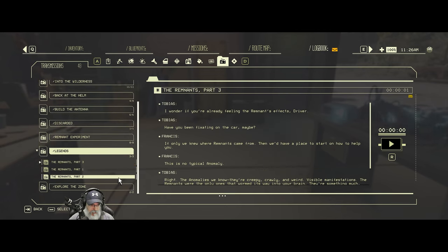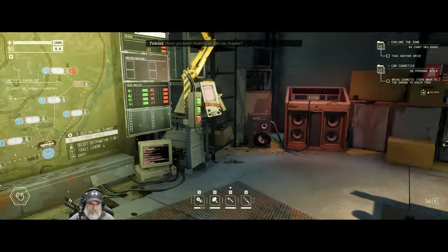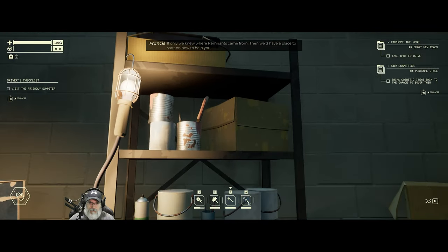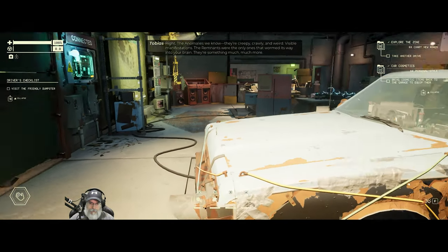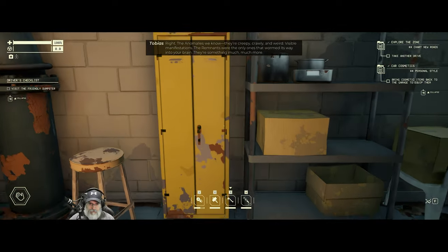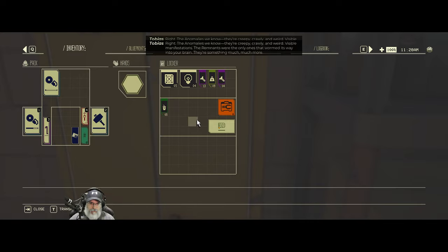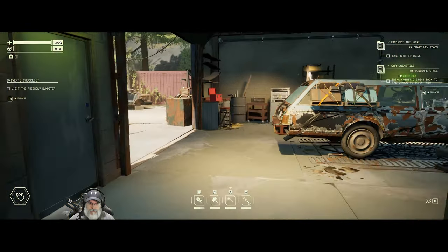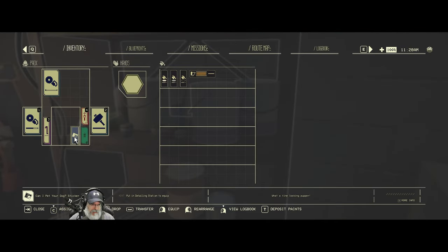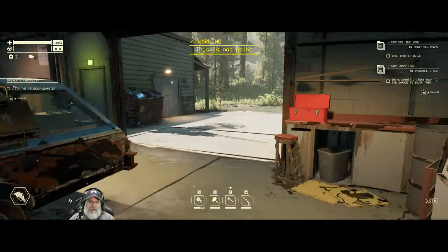Transmission legends - let's listen to part three again right now. 'I wonder if you're already feeling the remnant's effects, driver. Have you been fixating on the car? Maybe if only we knew where remnants came from, then we'd have a place to start on how to help you. This is no typical anomaly. The anomalies we know, they're creepy, crawly, and weird - like visible manifestations. The remnants were the only ones that wormed their way into your brain. There's something much, much more.' This paint shelf says 'paint shelf,' it does not say detailing station.